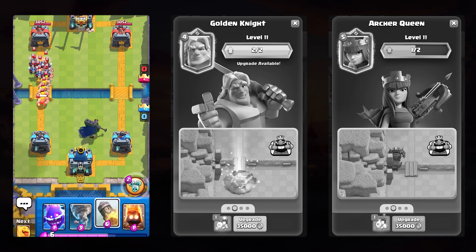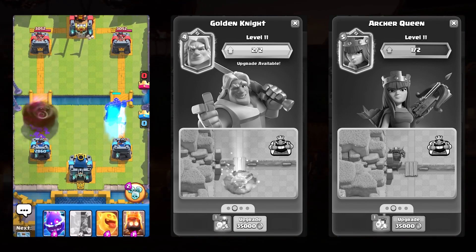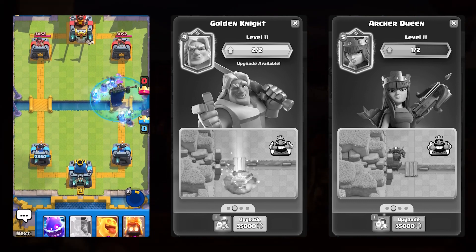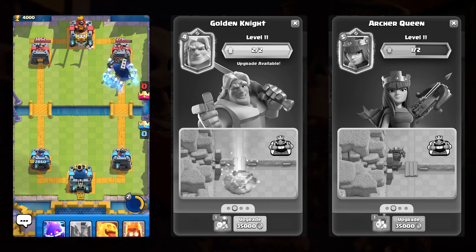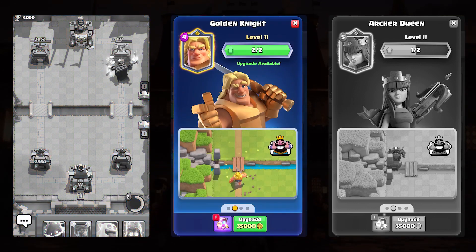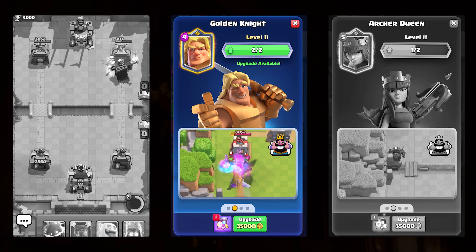You can see in the gameplay in the background — as enemy troops are dying, their souls are being collected by the Skeleton King. Then as I activate the ability, skeletons will begin spawning like a graveyard around the Skeleton King himself. Secondly, we have the Golden Knight, which is another four elixir card with about the same hit points as the Bowler.